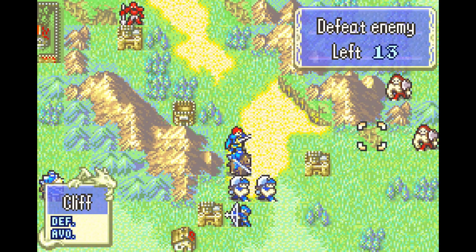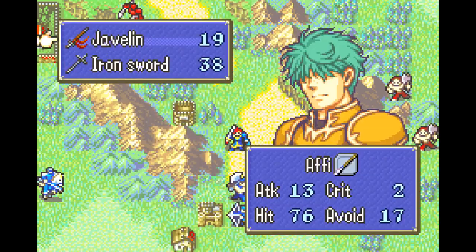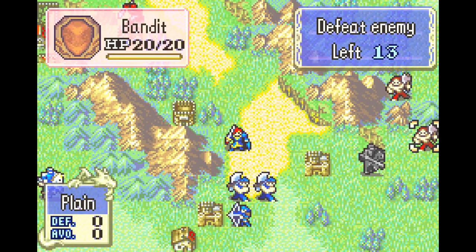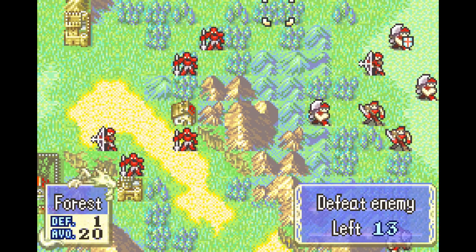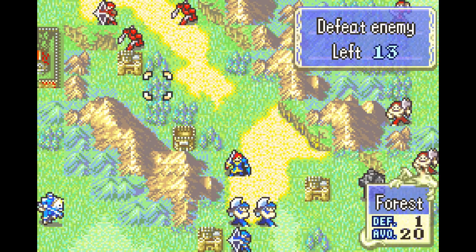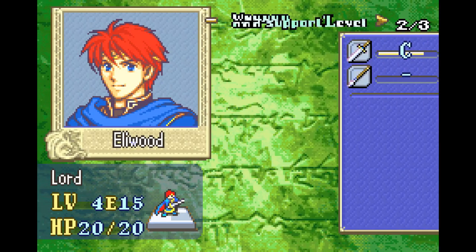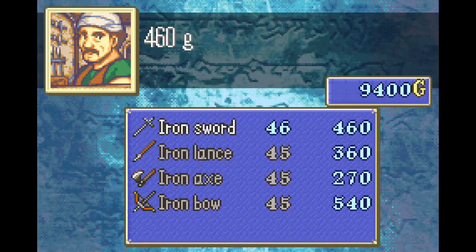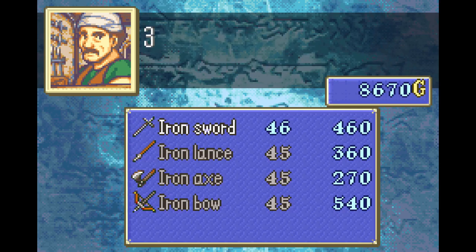This guy's on the mountain. We're just gonna send Lowen over here. I've never heard of a couple of these units — if they're not in Heroes, chances are you've never heard of them. This is actually... well, I've heard of a lot of units even outside of Heroes. So we're gonna have Eliwood buy some stuff — an iron sword for himself, an axe for Hector, and a lance for Lowen. That should do it.